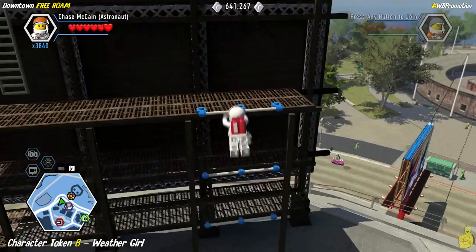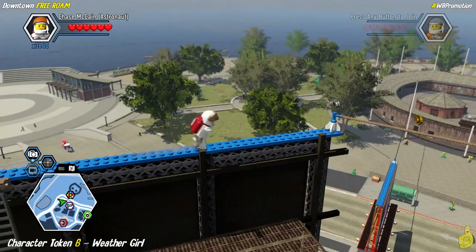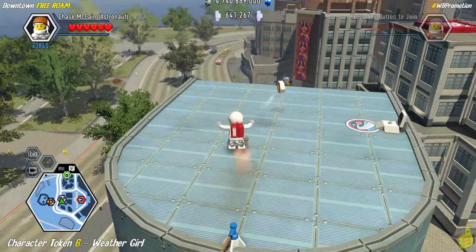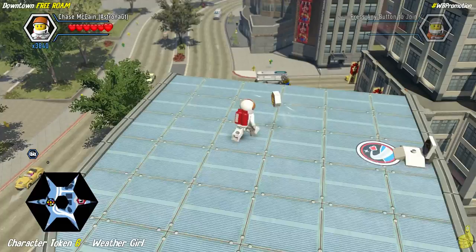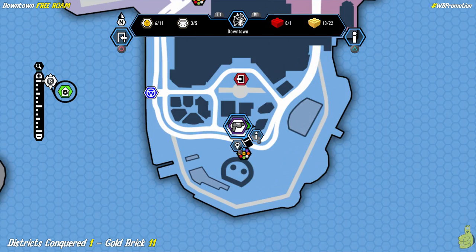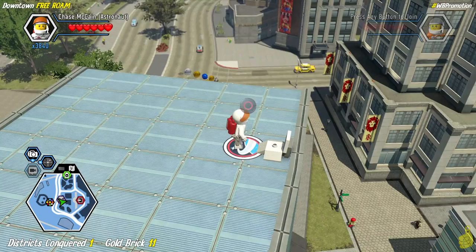We have another billboard to scale — all the way to the top. Instead of the main point of interest being up top, we have to do a little tightrope to get across. Now we're on top of this mega building — this has to be the highest building in the area, and it also has the district conquered point up here. Most importantly, we grab the weather girl character token — that's what this quick link was for.